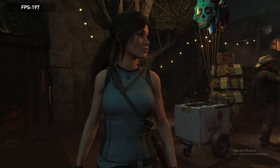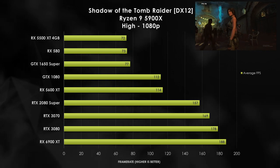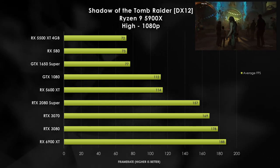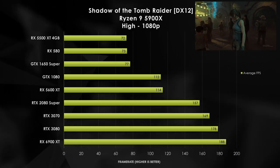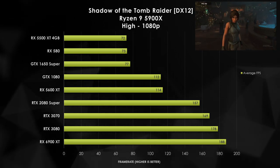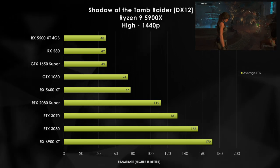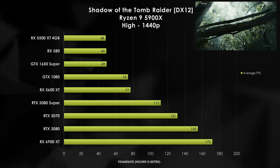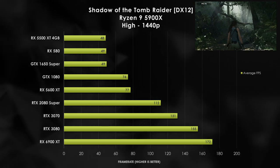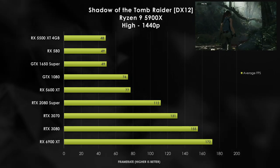Now let's take a look at Shadow of the Tomb Raider. Again, we start to see that each of the budget tiers here start to show some stair-stepping as we go up the stack. Fortunately, all of the different graphics cards here get above 60 FPS. The RX 5500 XT is at the bottom spot, but not that much further below the 1650 Super. The 5600 XT manages to swing a little bit faster than the GTX 1080. As you get up to the upper-mid tier, you do see some linear scaling with the RTX 2080 Super almost at 160 FPS. For Shadow of the Tomb Raider at 1440p, you will need a GTX 1080 or higher to get the 60 FPS threshold. Do keep in mind this is tested with the 5900X, and this game can be pretty CPU-limited at times.